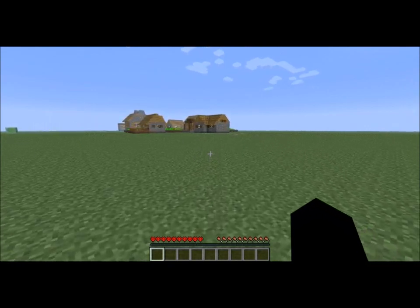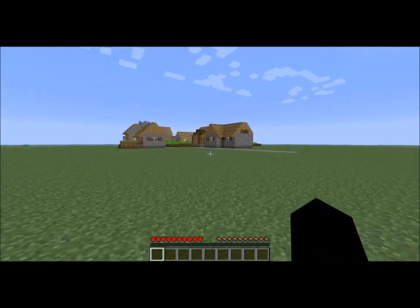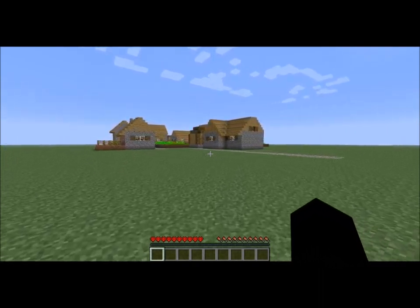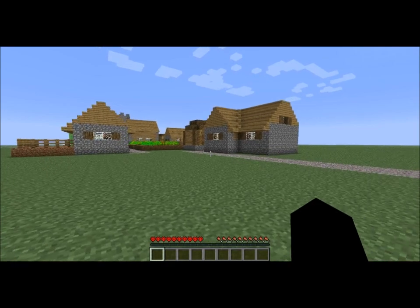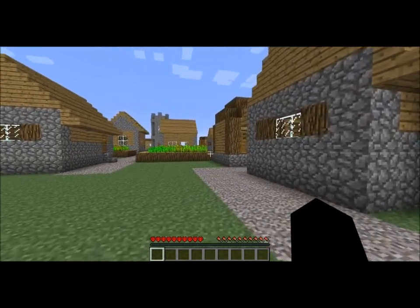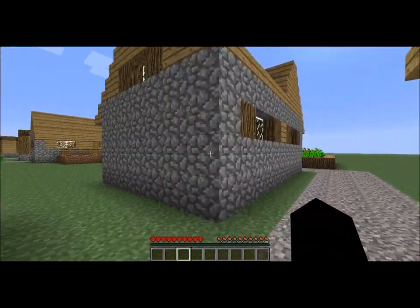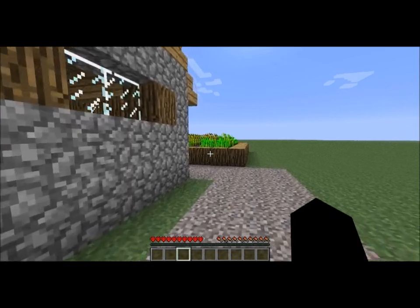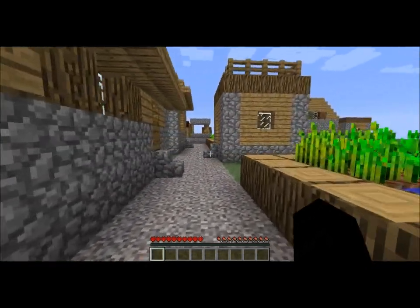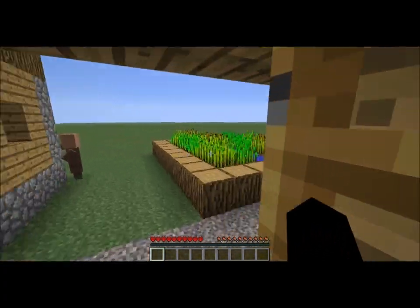The first time I died it was by a creeper. The second time it was by zombies — I went into a house to get shelter from slimes. I ended up getting cornered by three zombies and couldn't get my sword out in the hotbar. That kind of sucked. I found a bunch of iron stuff in an NPC chest though.